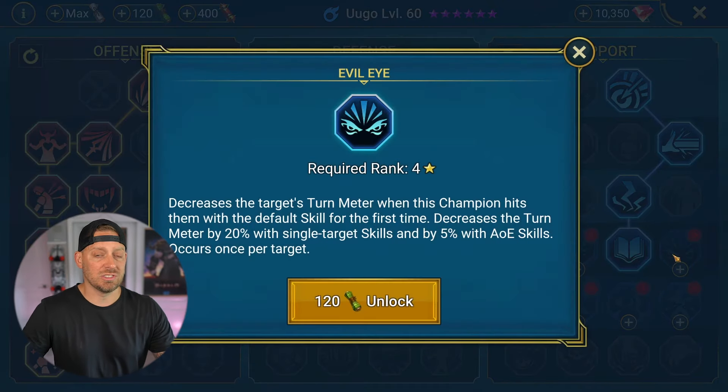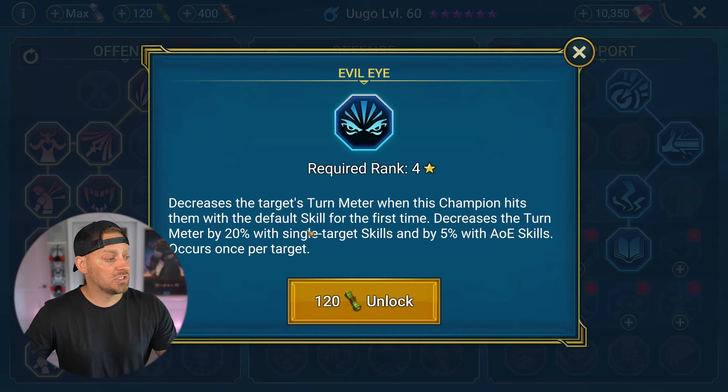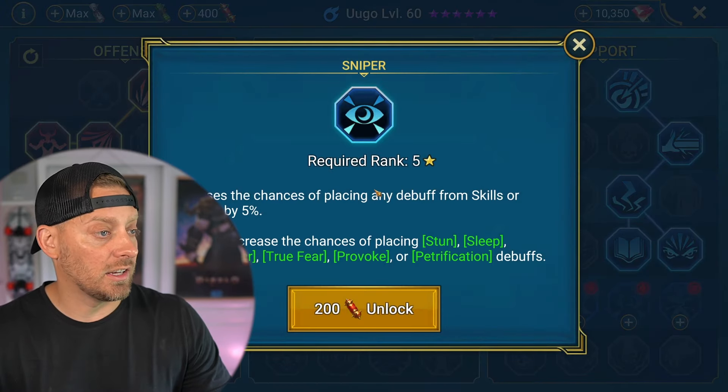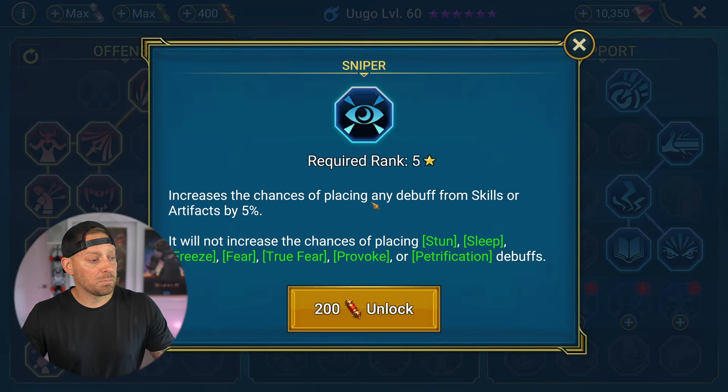Evil Eye decreases the target's turn meter when this champion hits them with a default skill for the first time — 20% with single target skills and 5% with AOE skills, occurring once per target. Taking away the turn meter is great; less chances for them to do damage on us. Sniper increases the chances of placing any debuff from skills or artifacts by 5%, but will not increase the chances of placing stun, sleep, freeze, fear, true fear, provoke, or petrification.